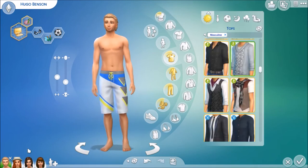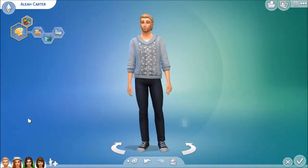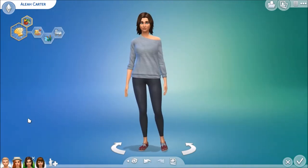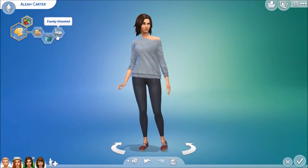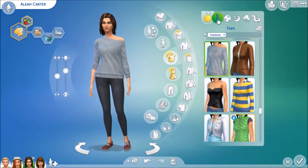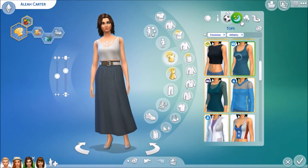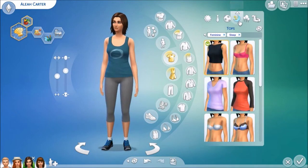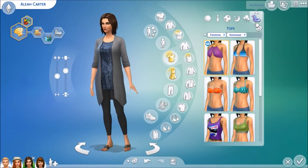We're going to meet Aaliyah before we introduce the kids. This is Aaliyah Carter. She has the MasterChef aspiration; she's a foodie, loves the outdoors, and she is family-oriented. Here is her everyday outfit, her formal, her athletic wear, her sleep wear, her party wear, and her swimwear.